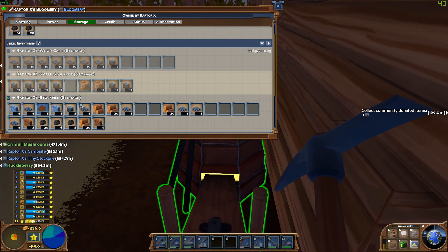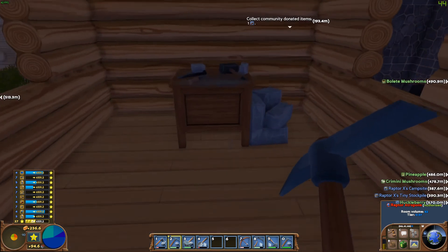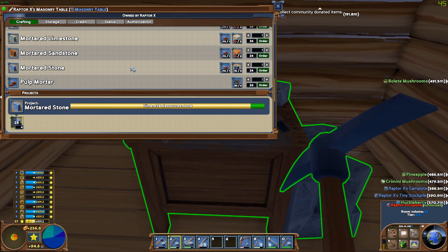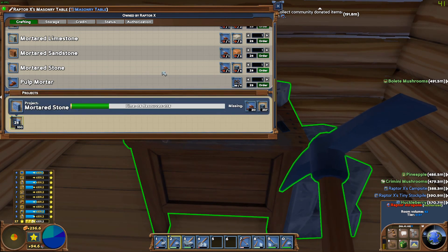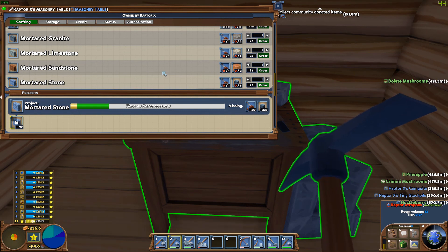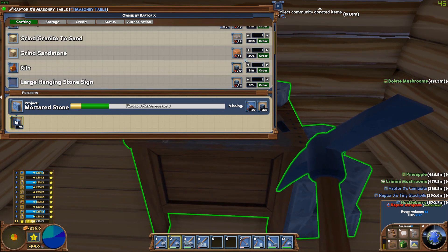I'll just see if I'm moving these. My goodness, everything is so efficient now that I can't get rid of the stone. We'll go ahead and make some more woodstone here - just make a hundred of them. We're going to have to make some more mortar there, so let's go ahead and make a hundred of them.